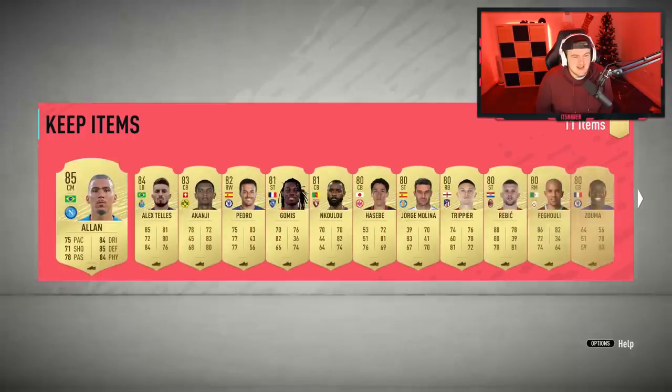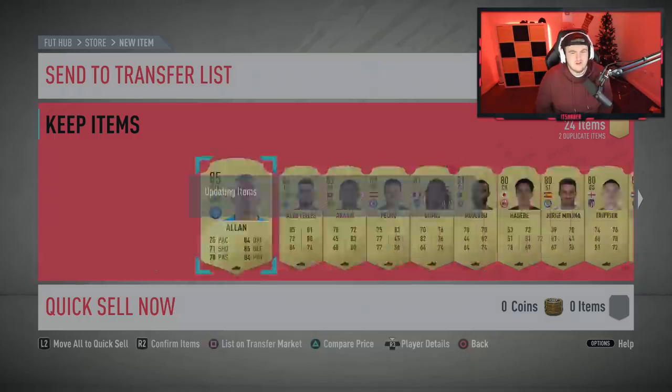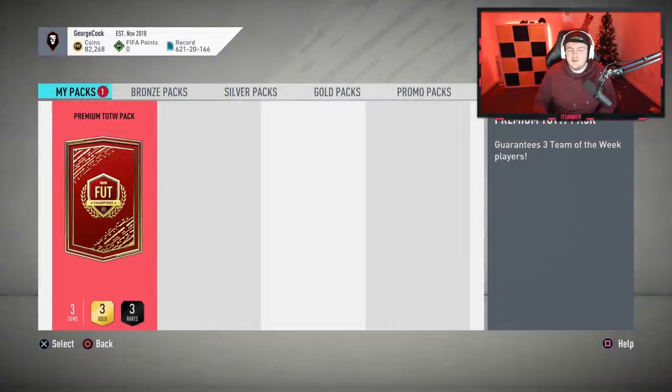Telles was just in form and Koulibaly who has just rode to the final — maybe he wasn't actually, I might have just made that up. We've got the big boy now — premium Team of the Week pack, the first one of the video. Come on, what are we getting from this? We want Belgian. We want Portuguese. That's all we want right now.